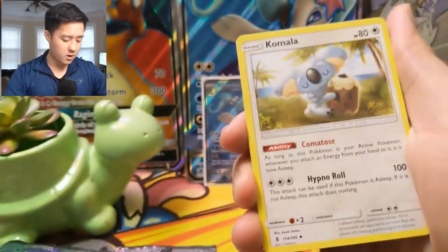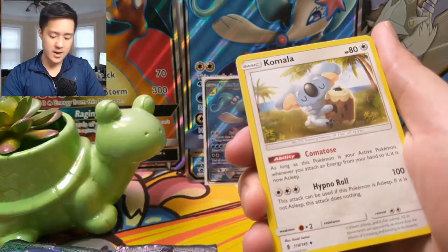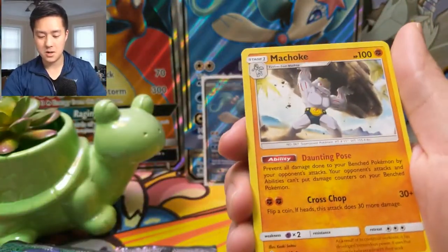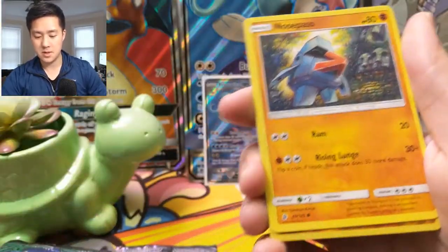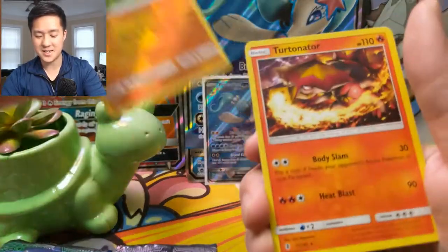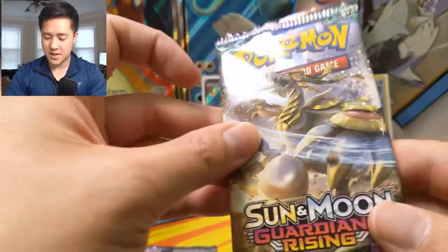Let's go on to Guardians Rising — wouldn't mind a hit from this set. Hope everyone's been enjoying all the openings we've been doing lately, just so much stuff going on right now in a lot of TCGs. We got Komala — that is super cute — Gliscor, Machoke, Wailmer, Tapu Fini, Phantump, Castform, Nosepass, Pancham reverse, very nice, and then a Turtonator regular rare. We'll try that again.